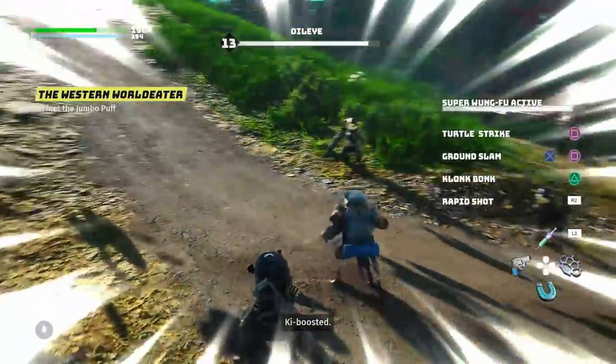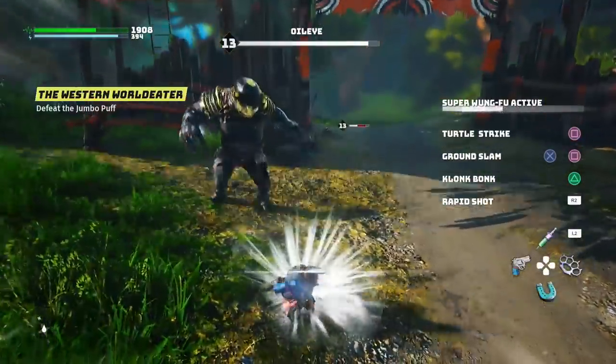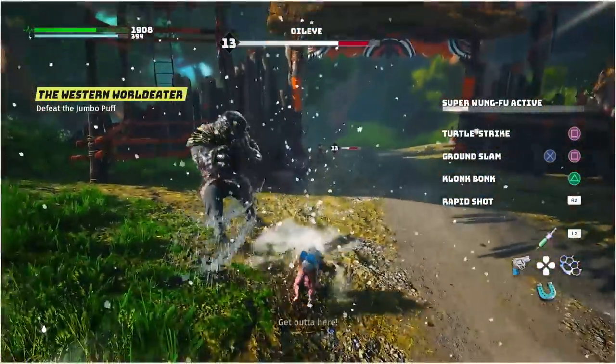Once you get three charges, pressing R1 and L1 together will allow you to enter the super wung fu state, where you can cause all kinds of mayhem.